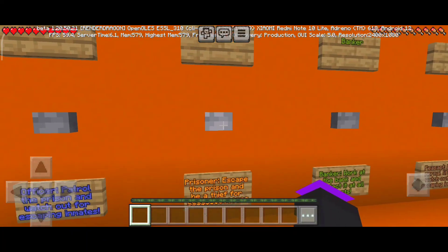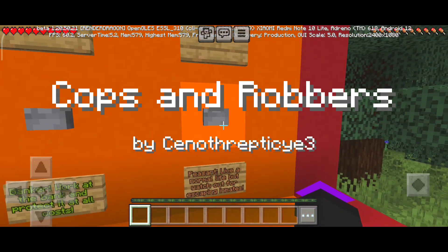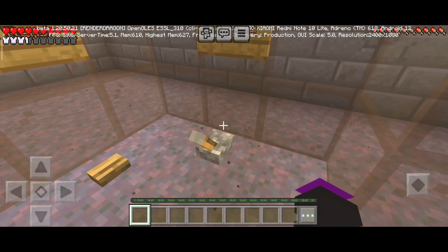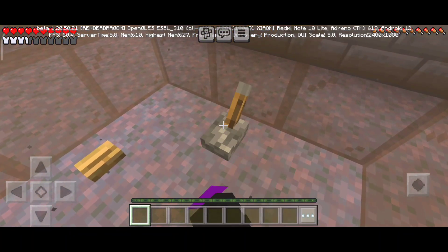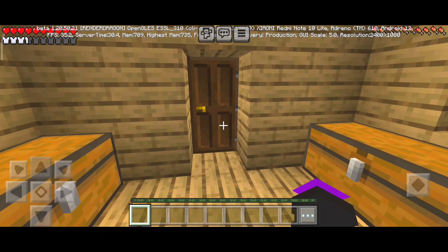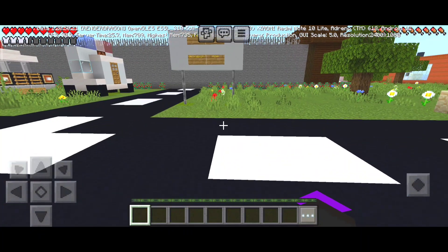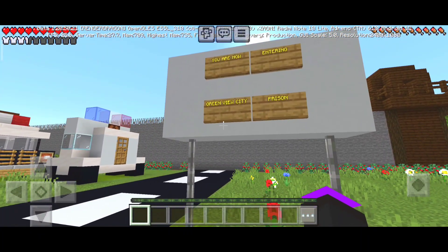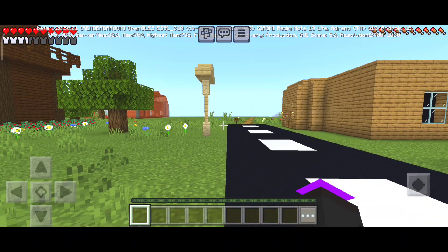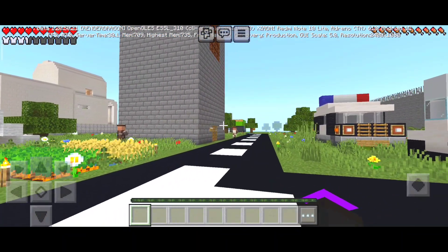We've got four choices, let's go with the first one which is peasant escape. Let's pull the lever and - magic! I am in another dimension. I don't think it's a prison, it's like a large village or something and I have to escape from this big place.